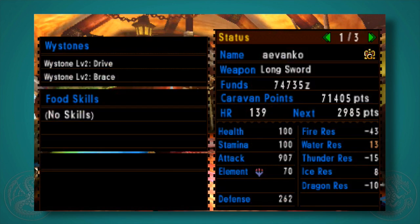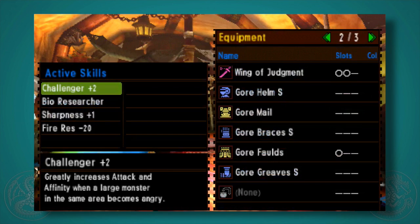All it takes to make this set is a mix between high rank and low rank Gore Magala parts — the high rank head, arm, and legs, and the low rank chest and waist.